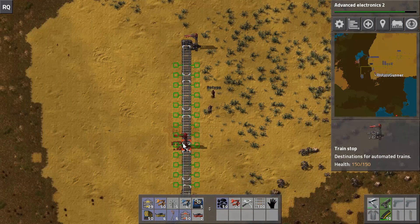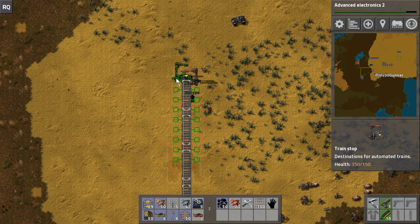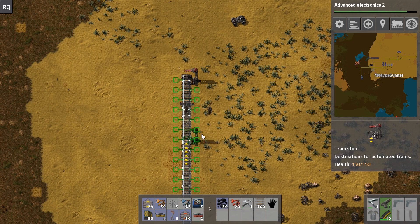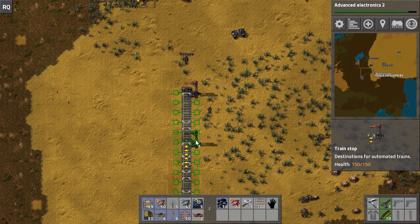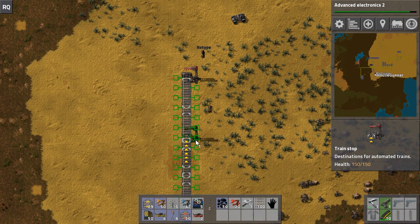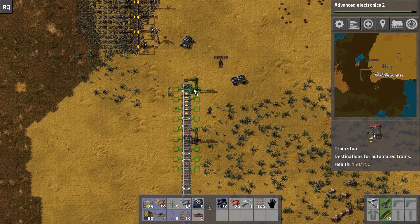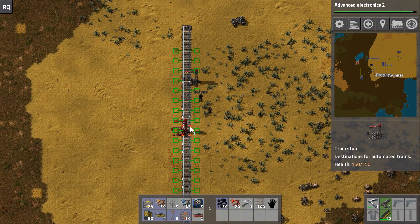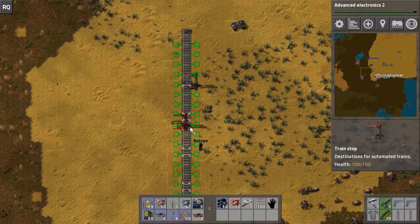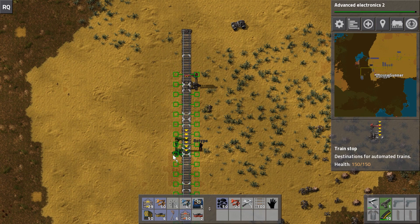I'll place one here. The train, as it's pulling up to this stop, will always be coming from this direction going north. It will never come from the other direction - it's always on the right side. If you hover over the train stop, it shows white boxes on the rails with little arrows indicating the direction of travel.